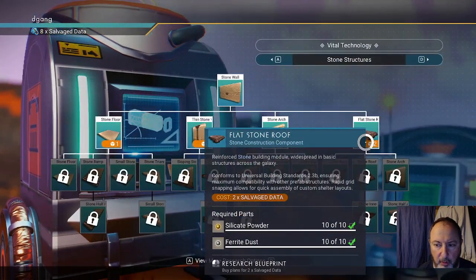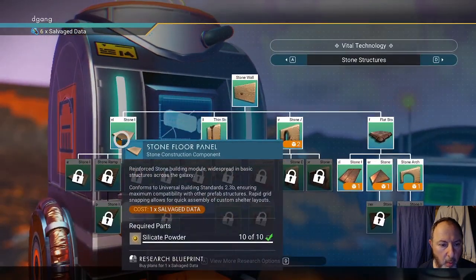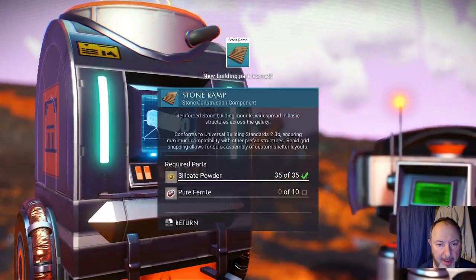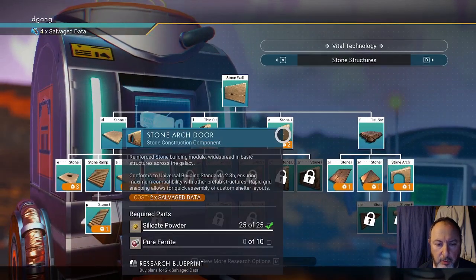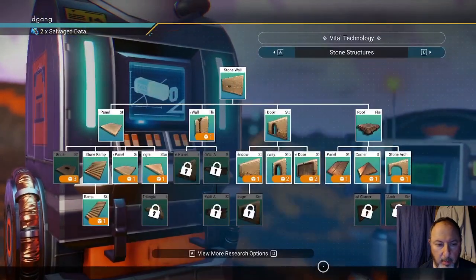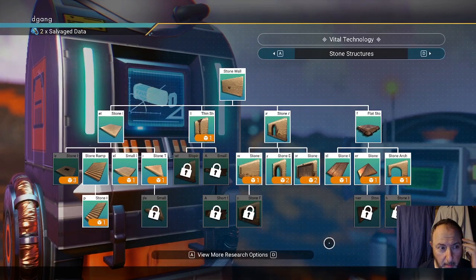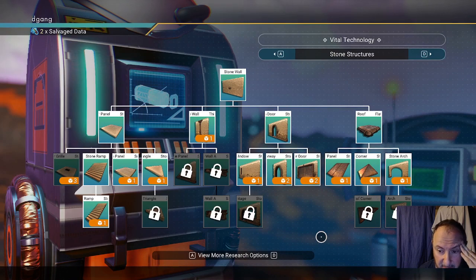Two for a stone roof, one for a stone floor, one for a stone ramp, two for a stone arch door. So what did that cost us altogether? About 13 or so.